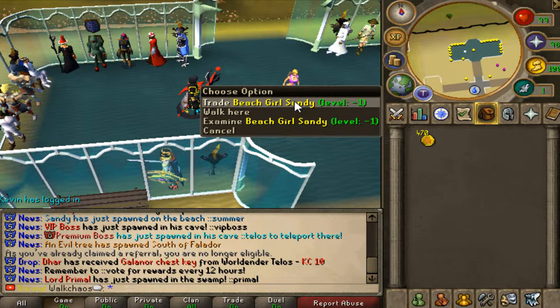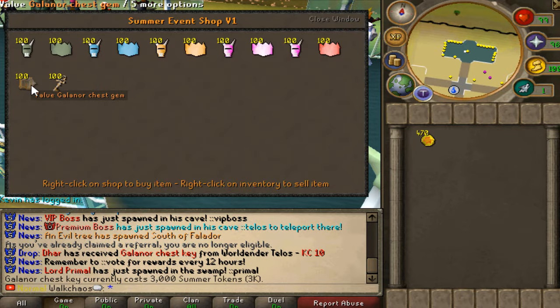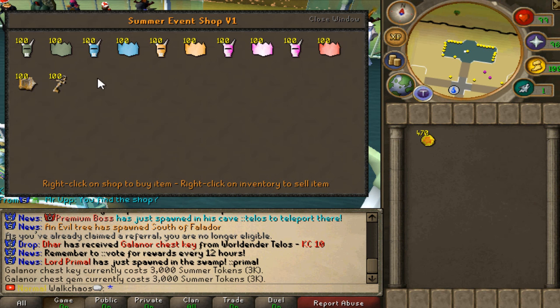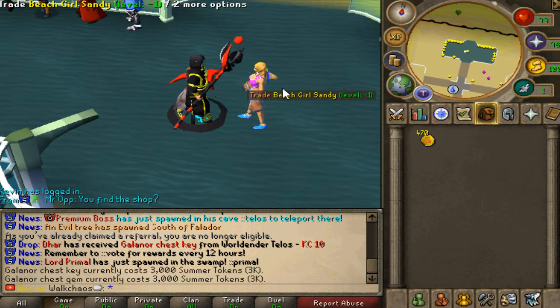Type Colin in the chat and then you guys will be finding the Beach Girl Sandy right here in the middle, where you guys will be able to spend your lovely summer tokens. There's a bunch of lovely items right here including Galeno Chaskis as well as the Galeno Chast Gem. There will be more items dropped in here - this is the V1, and this is the summer part 1 update only, so that is absolutely beautiful.